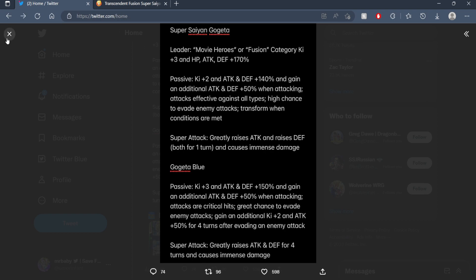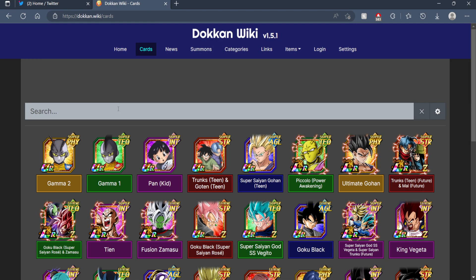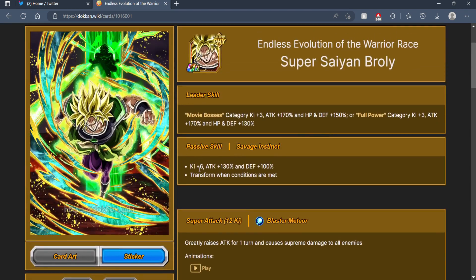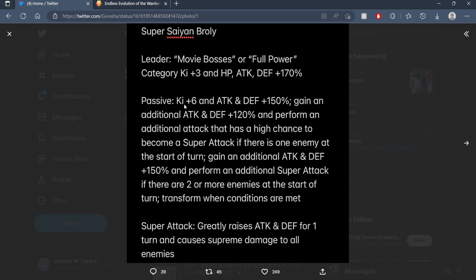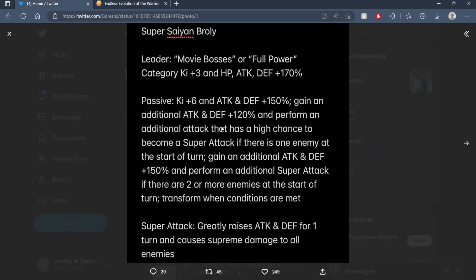Let's move over to the Broly EZA information now. So pulling up the Broly card — it's like 3 o'clock in the morning, leave me alone. Broly gets 6-key 150% to attack and defense on a turn — very good buff. Gain an additional 120% to attack and defense and perform an additional attack that has a high chance to become a super attack if there's one enemy at the start of a turn. Gain an additional attack and defense plus 150% and perform an additional super attack if there are two enemies at the start of a turn.